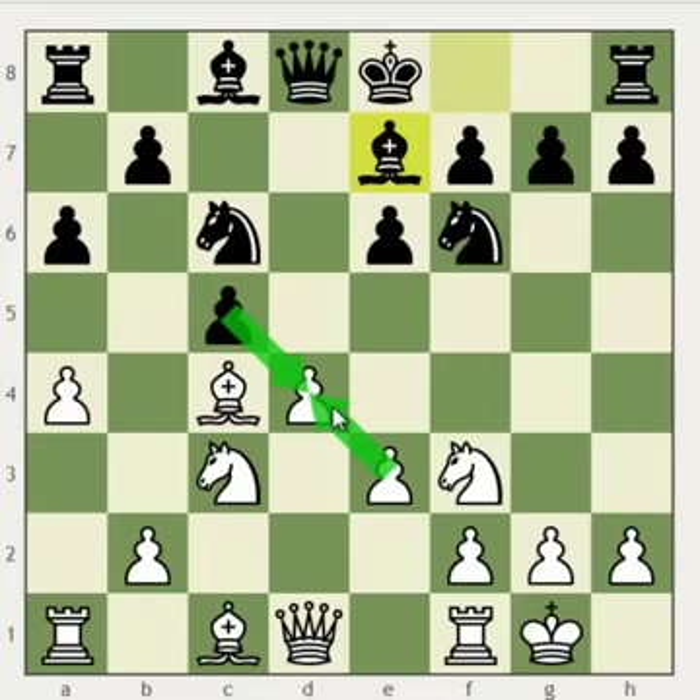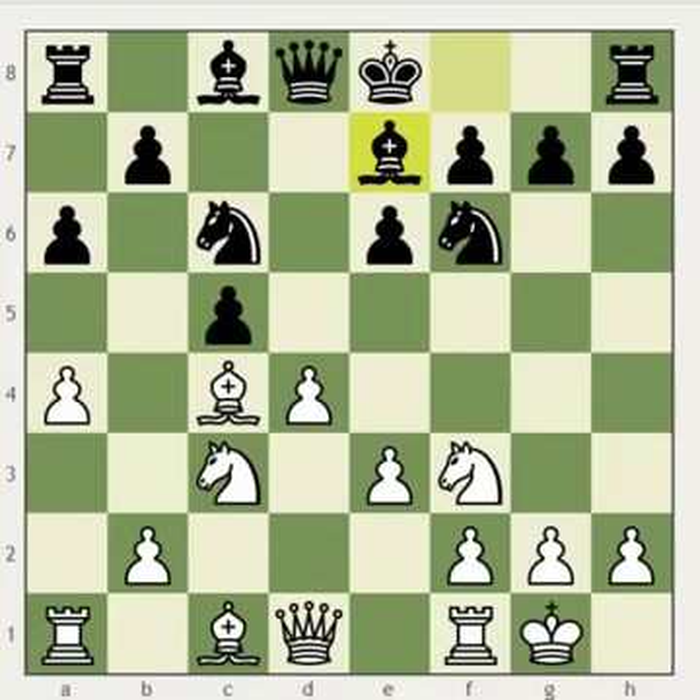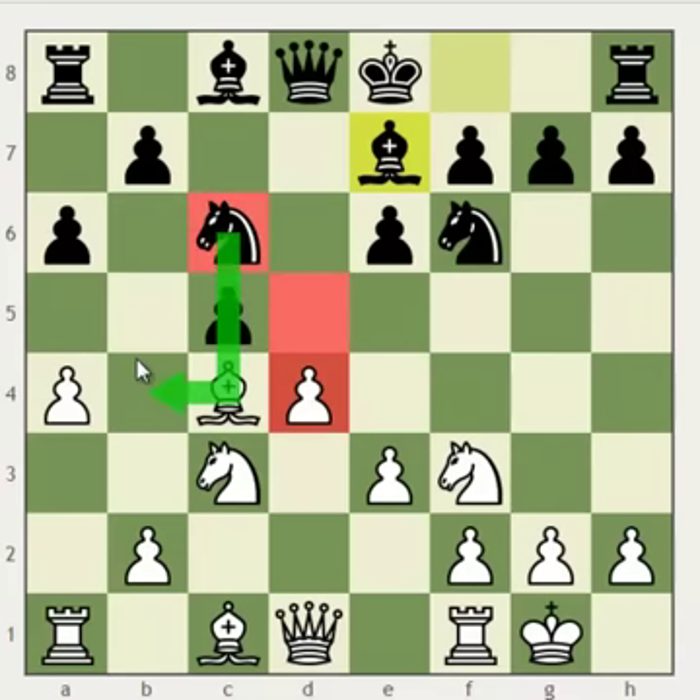Now we're going to have pretty much normal play where one side has an isolated queen pawn. White is going to try to prove that this pawn is a strength, and try to activate his pieces with moves like Ne5, Bg5, Re1, and try to play either for the d4-d5 pawn break or for an attack against black's kingside. Meanwhile, black is going to try to blockade this pawn on d4 by maneuvering his c6 knight to d5 using the b4 square. After he does that, he's going to develop his light-square bishop to d7 and then to c6, where he's going to continue to strengthen his control over the d5 square. If black can hold on to this blockade, he's going to have very good counterplay, because white's d4 pawn is going to be very weak.